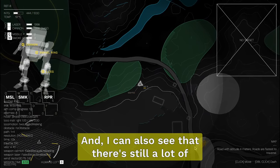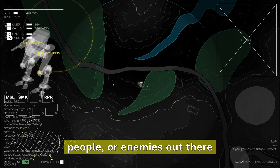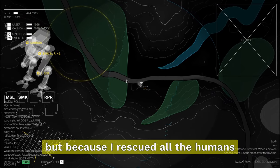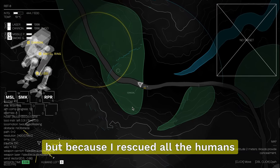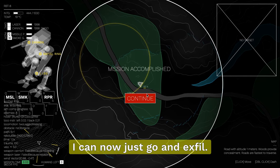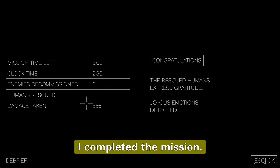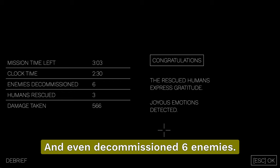I can also see there are still a lot of enemies out there, but because I rescued all the humans, I can now just go and exfil, go away. So instead of being dead in like five seconds, I completed the mission and even decommissioned six enemies.